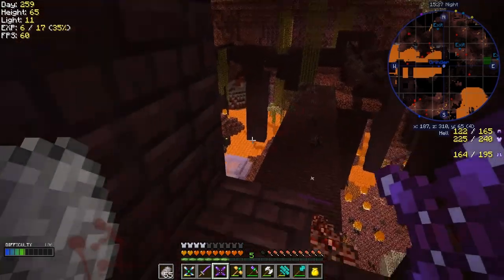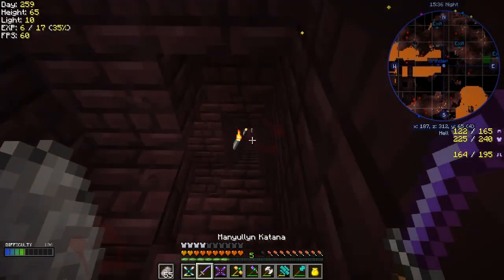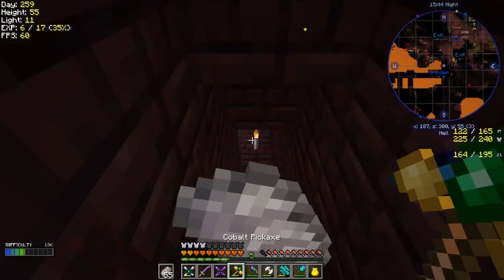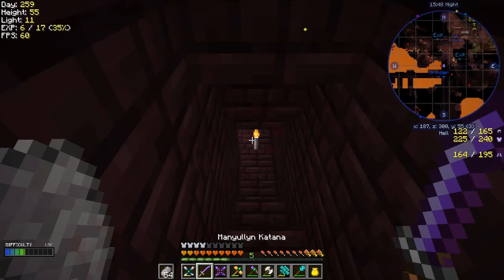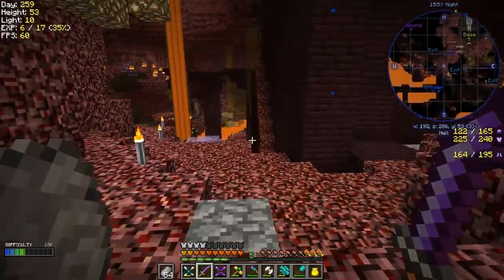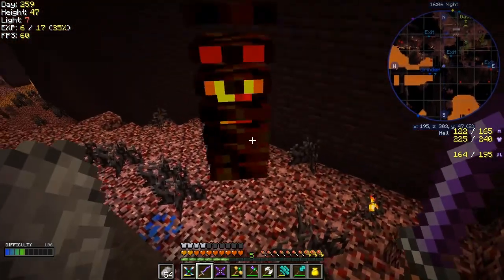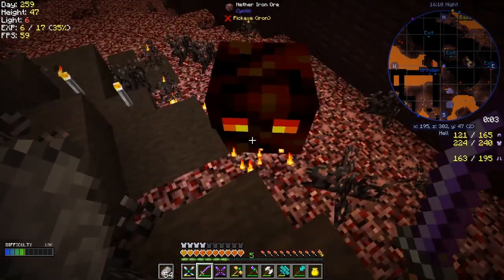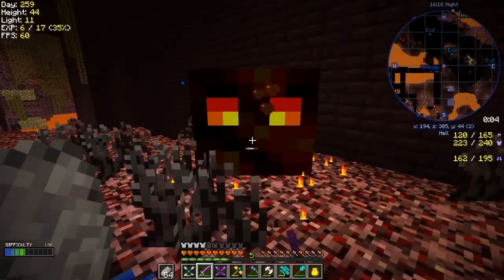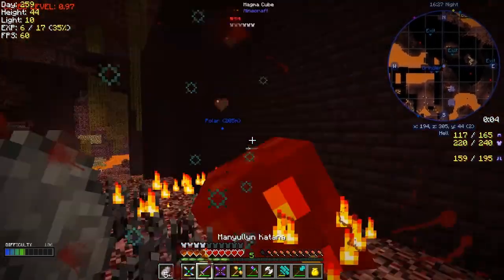I can hear a magma cube - that would be a good thing to attack. Something's coming - that's an ember, they move fairly fast. Let's just eat and top up health. There's a little one - I was going to see how effective this thing is. This is a big one, it'll be quite nasty. I'm just spam clicking to see if it works. They have a lot of health as well. There we go, got it.